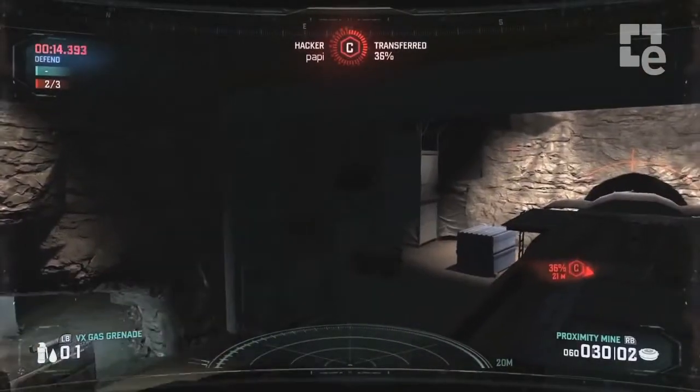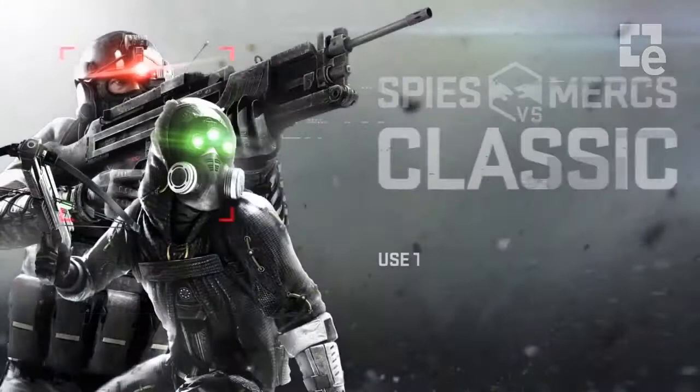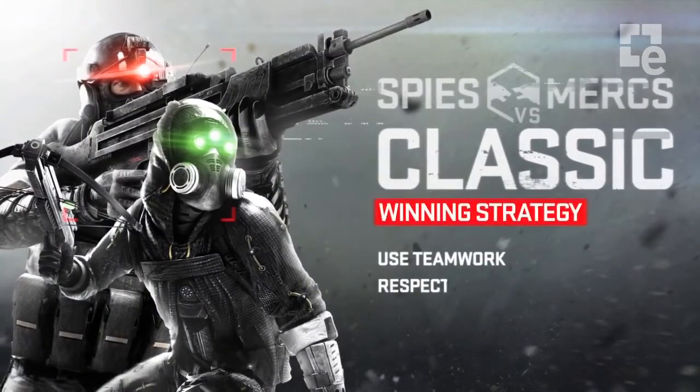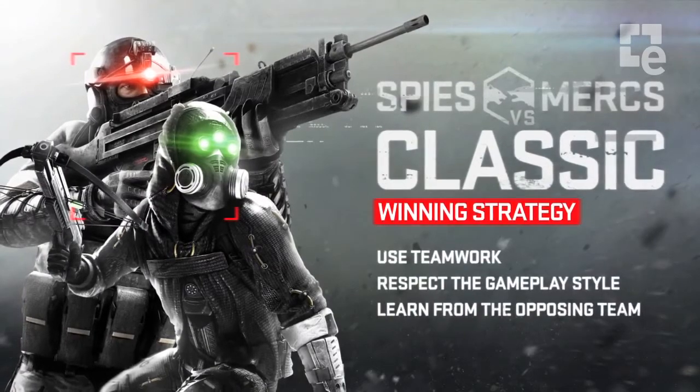Your best strategy is the simplest: communicate with your partner, use teamwork. Understand that Spies and Mercs are very different entities. Play to your advantages, and learn from the opposition.